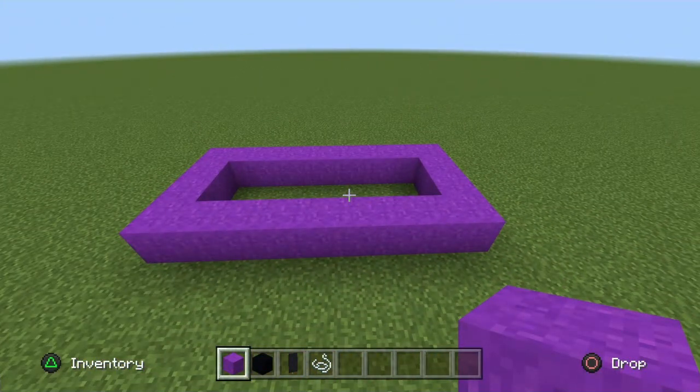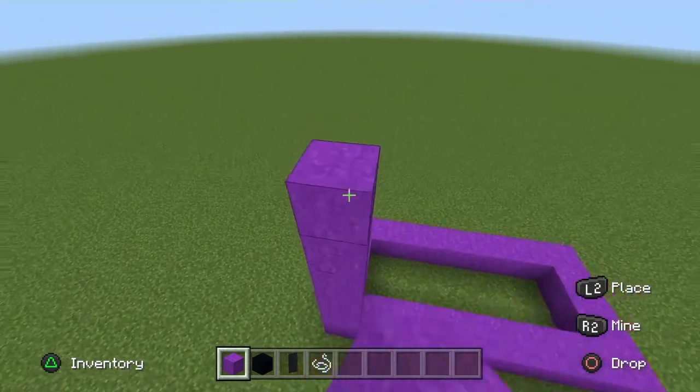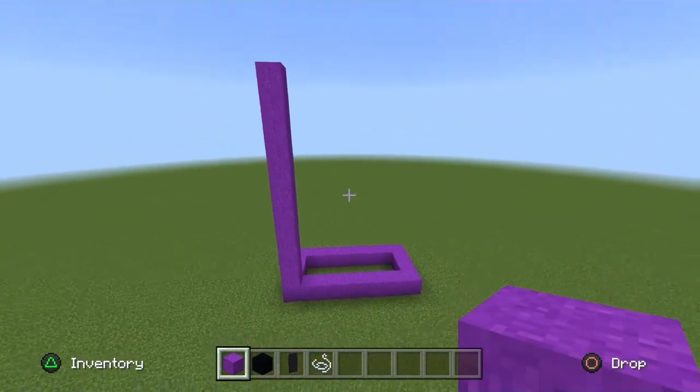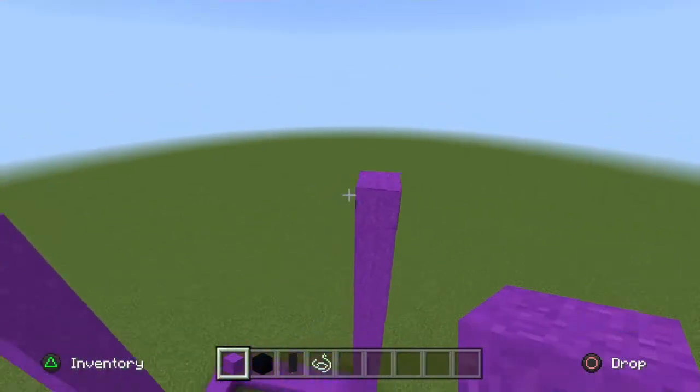On any corner — it doesn't matter which — go up 11 blocks in height with your Pearl Powder. Now on the opposite corner that you chose, go up 11 blocks in height with your Pearl Powder as well, just like so.